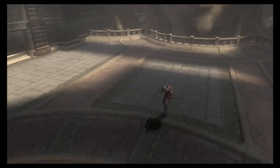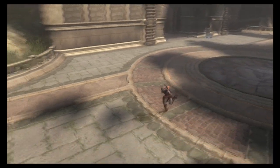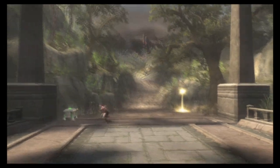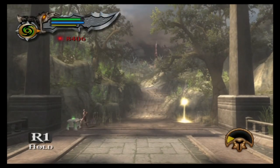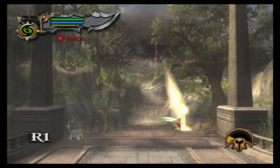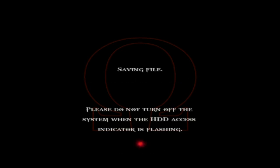Jump down because Kratos doesn't give a shit about fall damage — he gives so few shits he doesn't even take any. Get a bit of health back, and then we'll save. In the next episode we'll set off following the trail and see where it takes us. Save the game — never hurts to not do it. Thanks for watching, see you next episode, bye-bye.